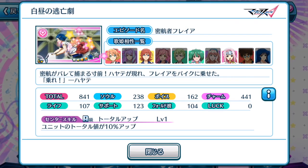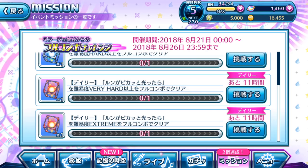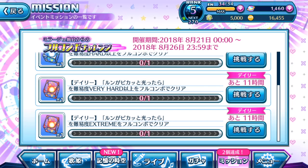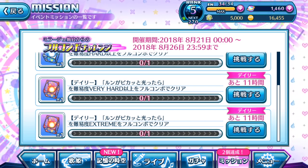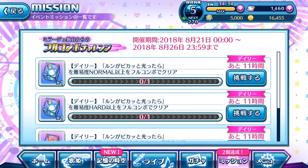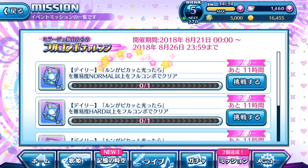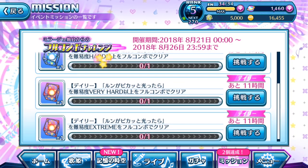Pay attention especially to the 4-star episode plates for free players, because you want to power up these episode plates and gain the luck value on them. So if you have fully unlocked these episode plates by evolving them, today's daily mission on the 21st of August 2018 requires you to play Goon Pika and full combo it according to the difficulty mentioned.